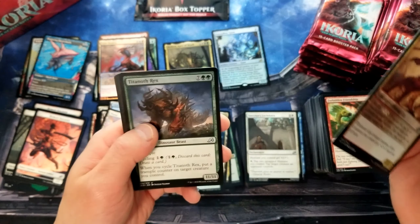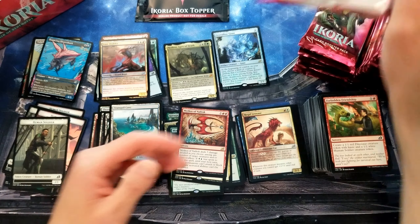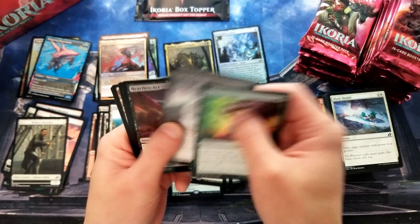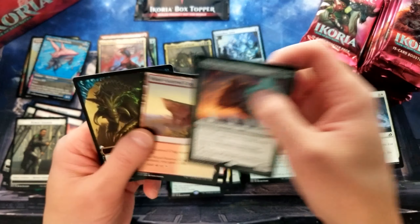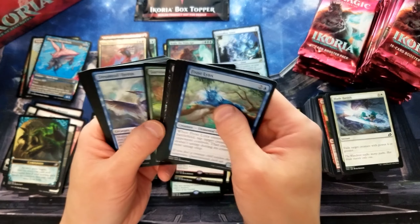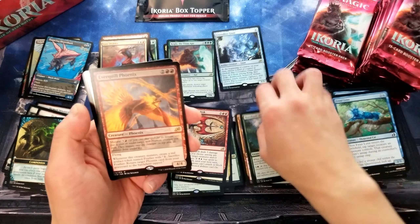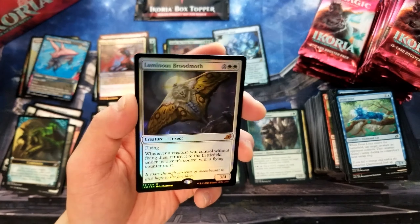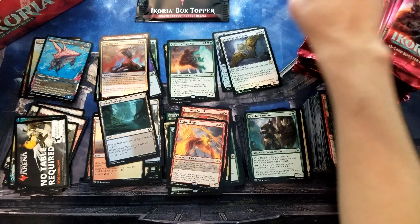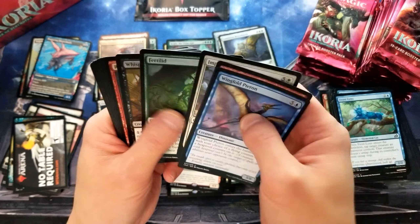Ooh, another sub art. It's so funny how you can spot it from a mile away. We're almost halfway through — this is going to be a long video. Kogla, Titan Ape. It's obviously been a while since I've done this. Everquill Phoenix. Oh — a Luminous Broodmoth foil! Oh man. Nice. Check that out. It's not the Mothra art, but this card is still super sweet. I'm not even sure of the prices, but I know I like that card. That is pretty awesome.